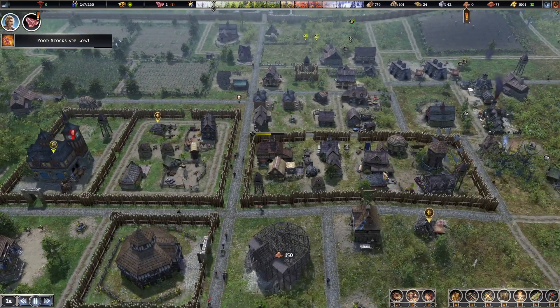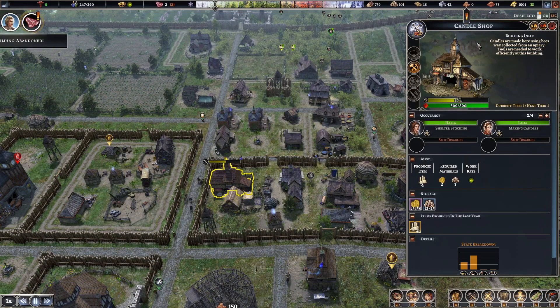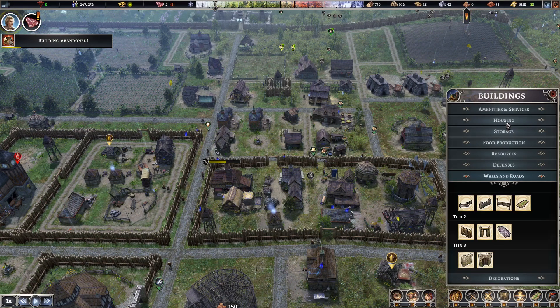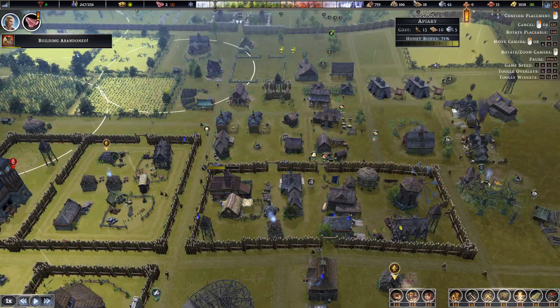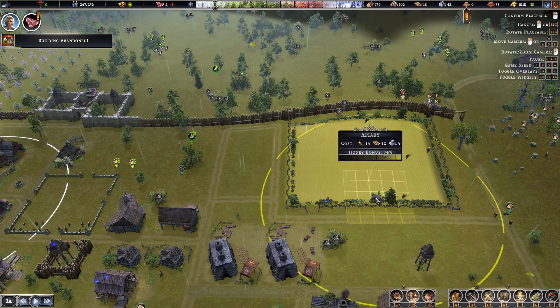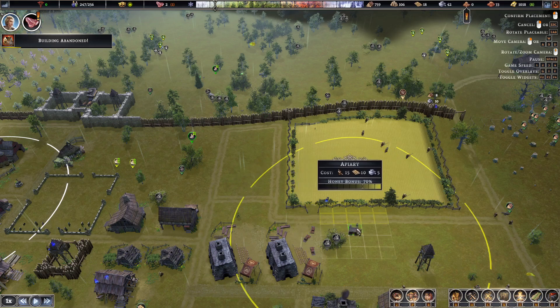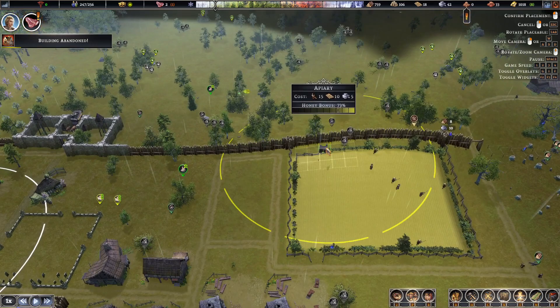The basket shop is looking good — let's put one more person there. Candle shop — oh yeah, you know what, I just remembered I haven't been placing the apiaries! I totally forgot about this. There's a good buff over here — he's getting 72 from here, 74! Oh he's getting 74 here — let's put him there.